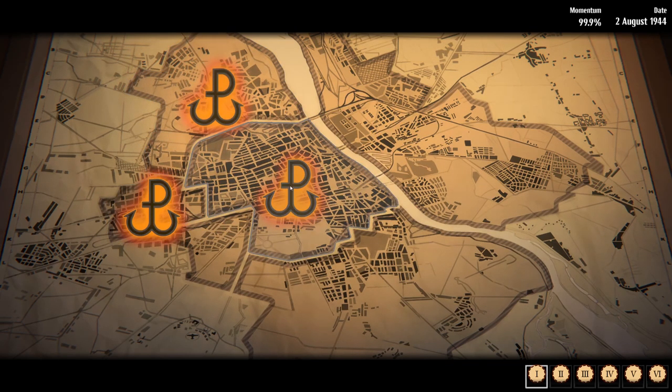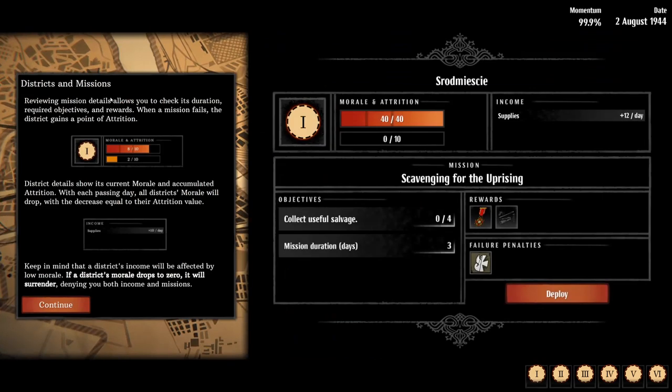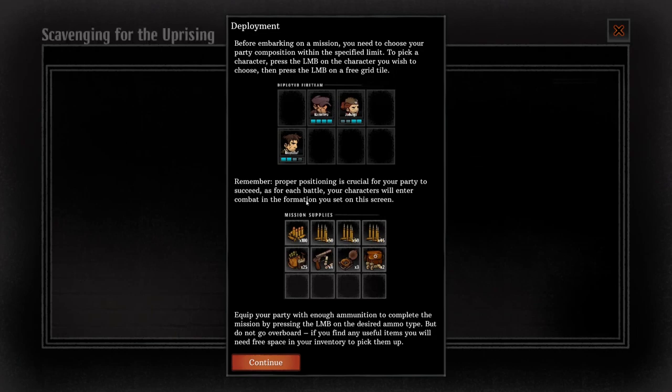We've got a range of missions and we're going to go for this one. Reviewing mission details allows you to check its duration. When a mission fails the district gains a point of attrition. District details show its current morale and accumulated attrition — with each passing day district morale will drop by an amount equal to its attrition value. If district morale drops to zero it surrenders. Reward for this mission: a currency for ranking up characters and a damaged MG which we can repair. Income: 12 supplies per day. Mission duration: three days.